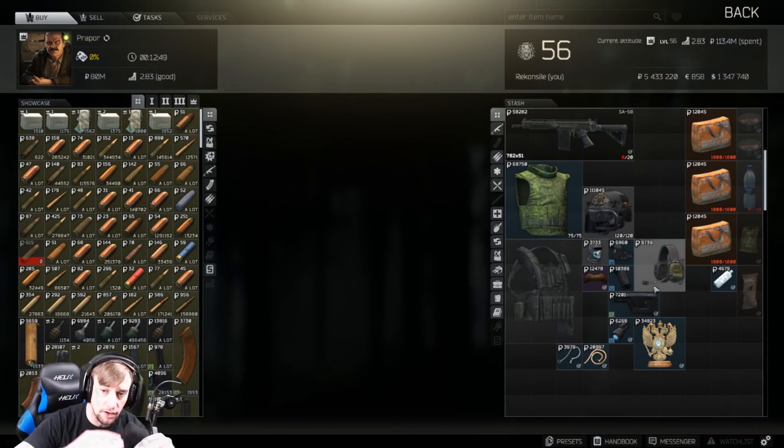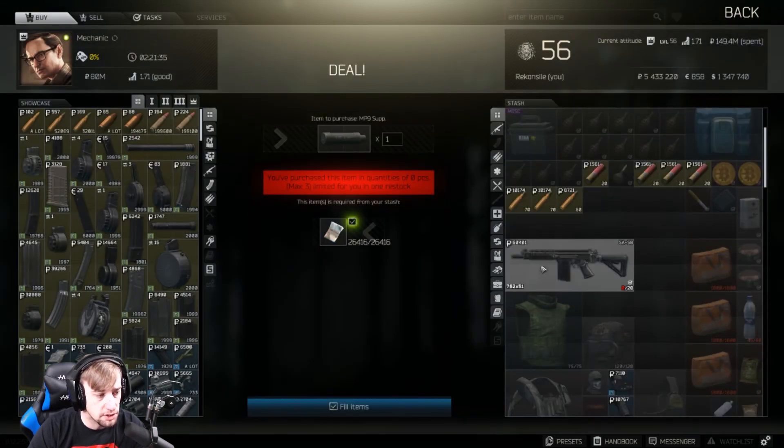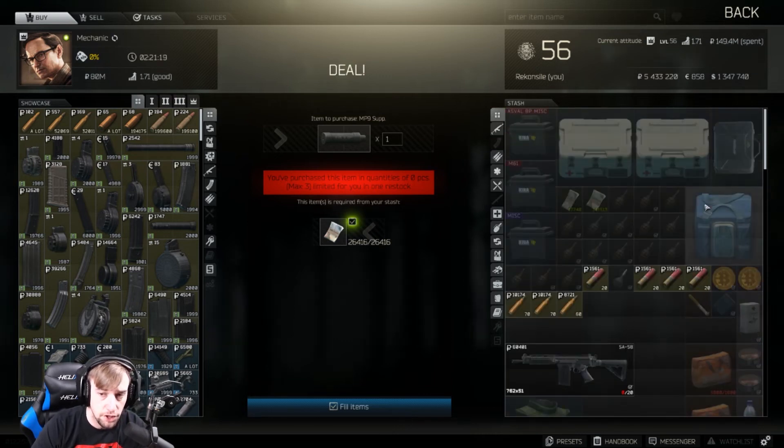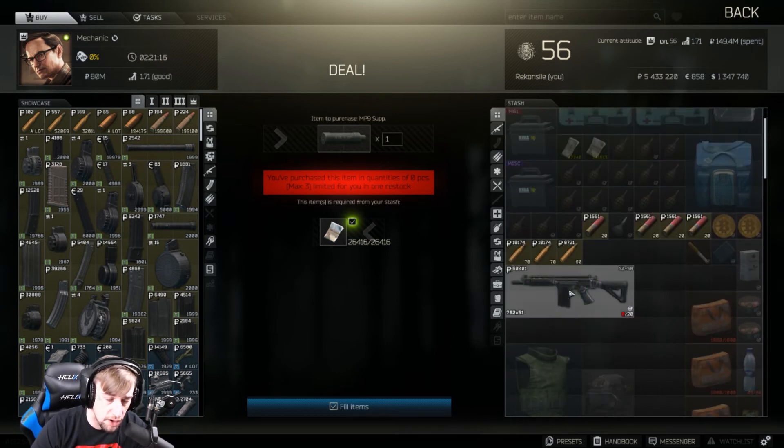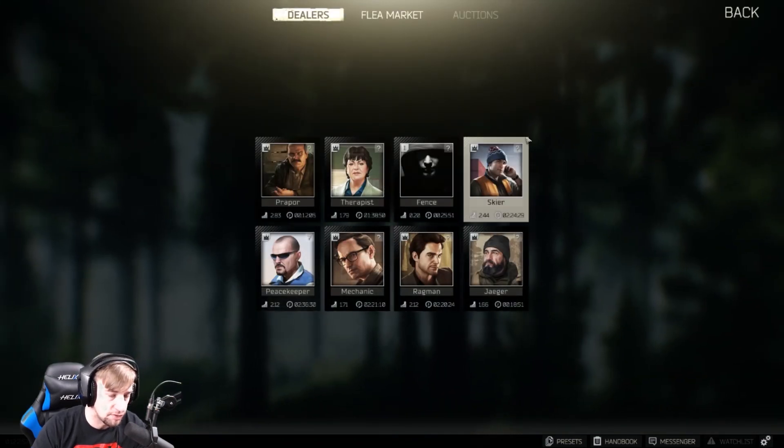Before you sell your item, break it down and look at what each vendor actually pays so you get more bang for your buck. Gold chains are 8,000 less at Prapor — sell them to Therapist instead. Now, there are a lot of SA-58s on the traders selling for much less than their actual value, and I'll show you how to make the most money out of this gun right here — by stripping it and selling to vendors and players.